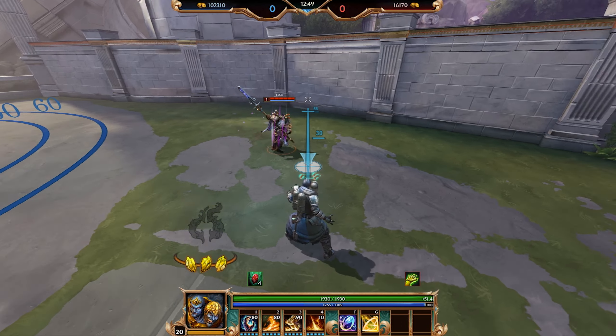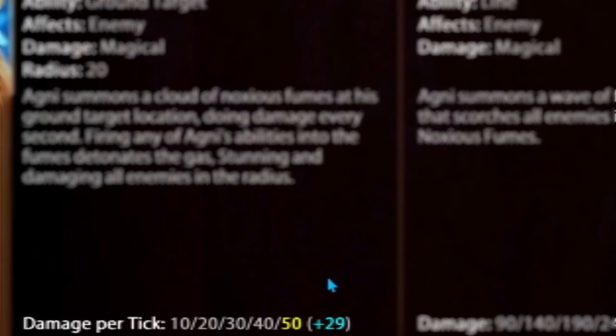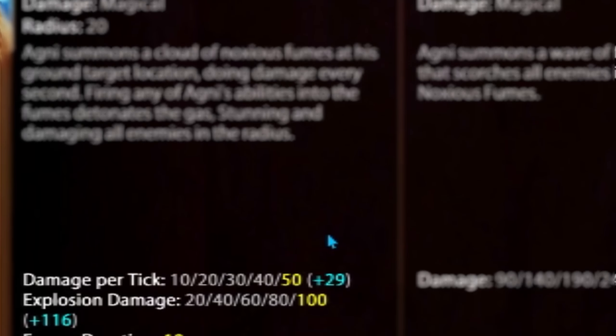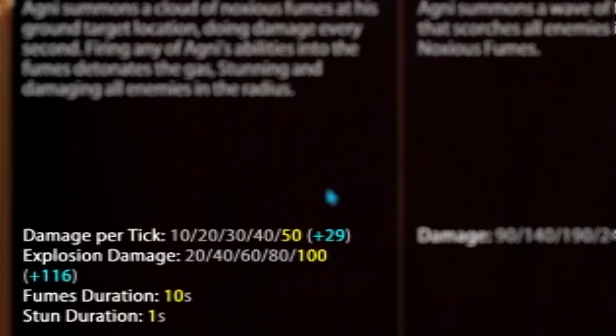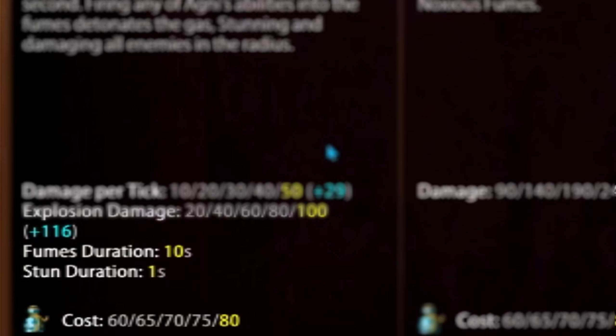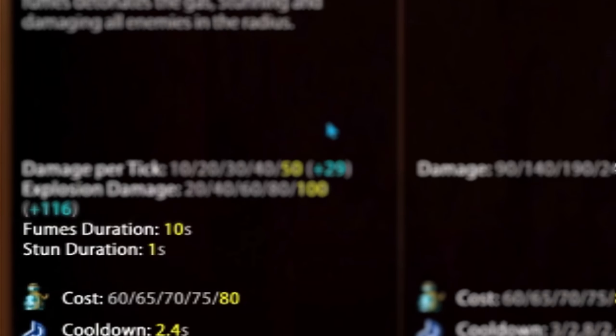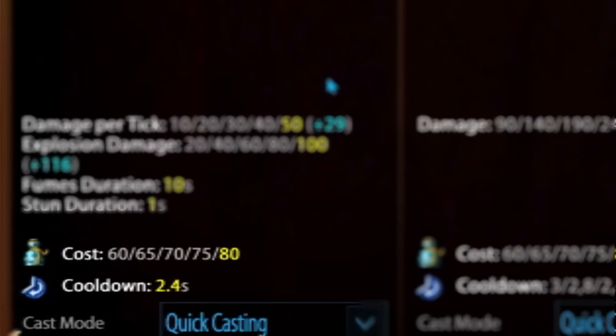Going over the stats: at level one the tick damage is 10, with 50 at max rank plus additional magical scaling. The explosion damage is 20 at level one with 100 at max rank plus additional magical scaling. The fume duration is 10 seconds and the stun is a flat one second at all ranks.